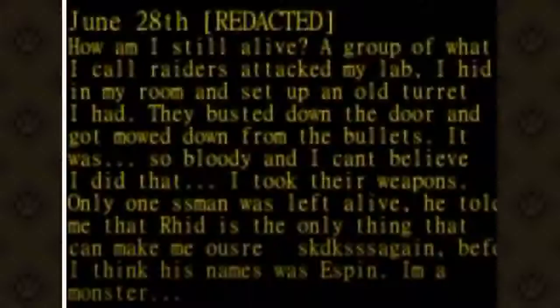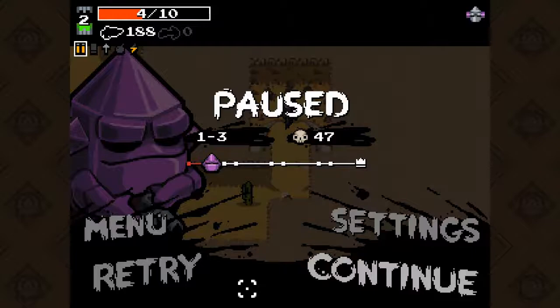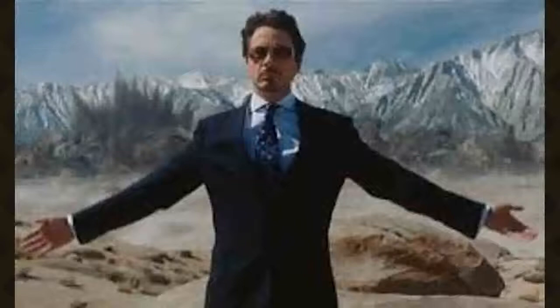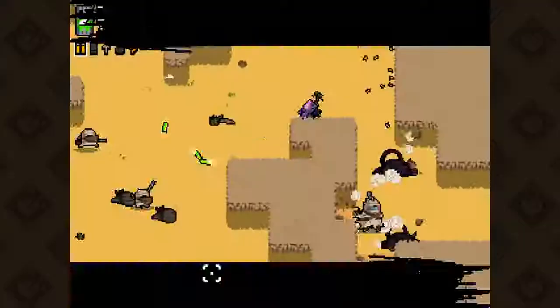The final video of phase one starts off with: 'How am I still alive? A group of what I call raiders attacked my lab. I hid in my room and set up an old turret I had. They busted down the door and got mowed down by the bullets. It was so bloody. I took their weapons. Only one person was left alive. He told me that I hid — glitchy letters — I think her name was Espen.' It's funny that now the main character considers themselves a monster after murdering a few people, despite being a weapons contractor who made a super weapon that went loose on humanity and killed thousands.